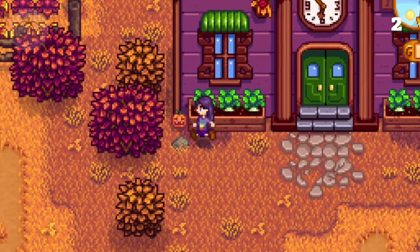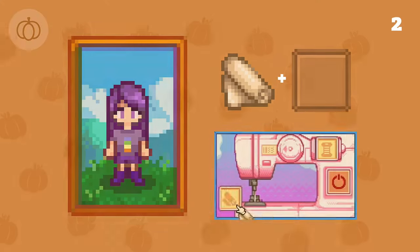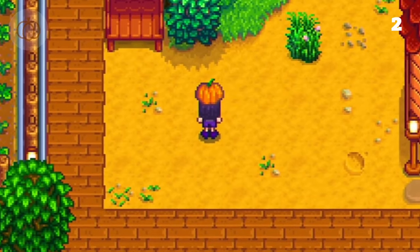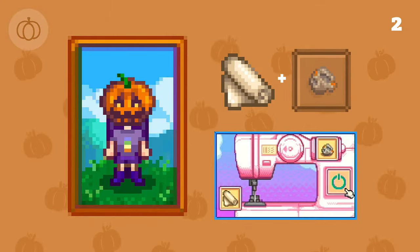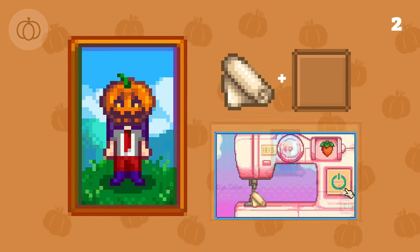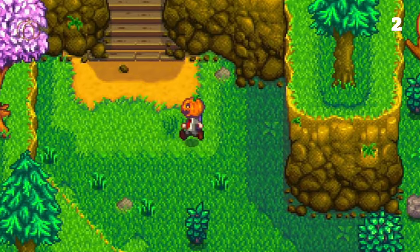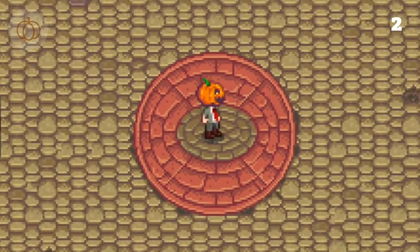Our next costume is a classic pumpkin, but Dwight Schrute from The Office style. Adding cloth and a jack-o'-lantern to our sewing machine, we've created the main part — the pumpkin mask. Then to build around that, we sew cloth and a spray and cloth and a strawberry to create our suit, dyeing the bottoms to match. We'll change into brown shoes, and with a trip to the Shrine of Illusions to hide our hair, the costume is ready to go trick-or-treating in.